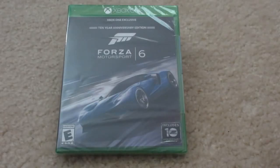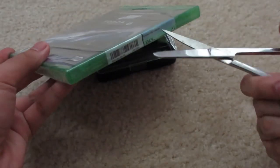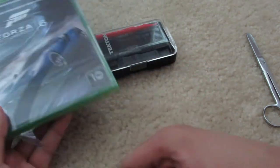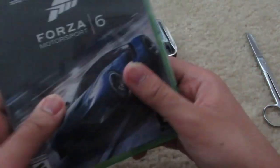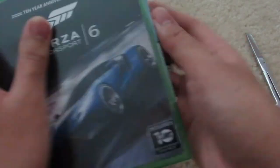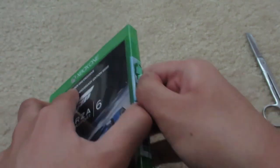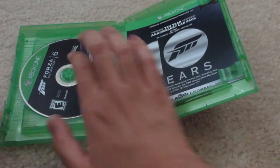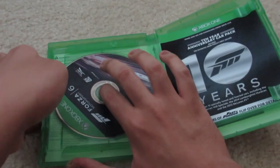Alright, let's get to the unboxing. You just cut the plastic and now we're tearing it off. Inside, we've got the game disc over here.